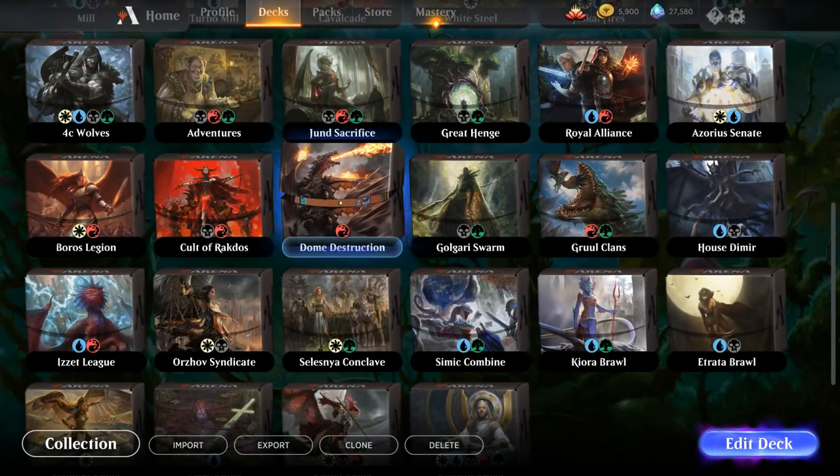Hello and welcome to another Magic Arena upgrade guide. Today we're taking a look at the mono-red starter deck Dome Destruction. First we'll look at the decklist and play a game without any changes. Then we'll gradually upgrade the deck using free upgrades from the mastery tree and the two-color guild decks, then use wildcards, and finally play some games with the fully upgraded deck.